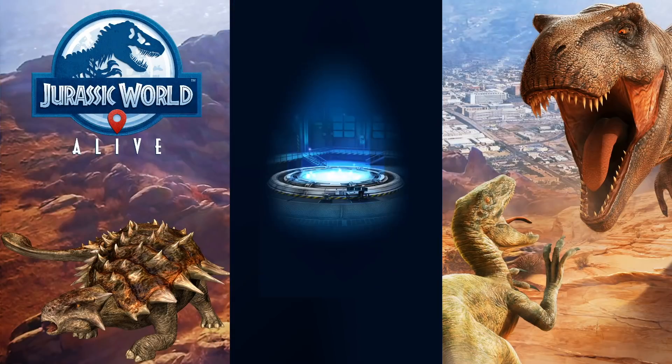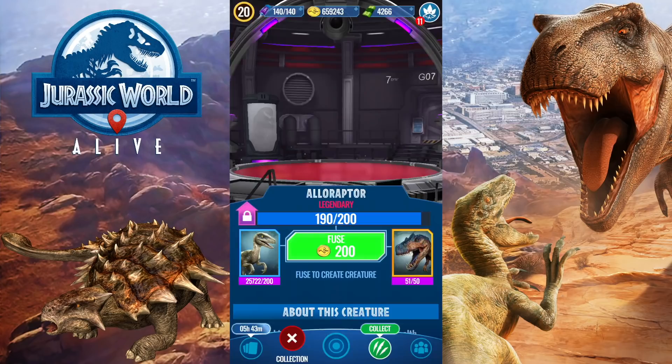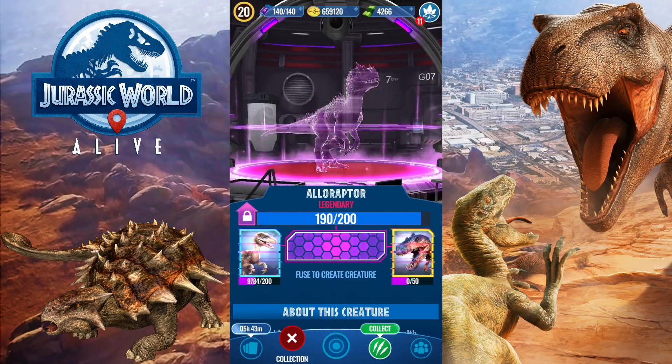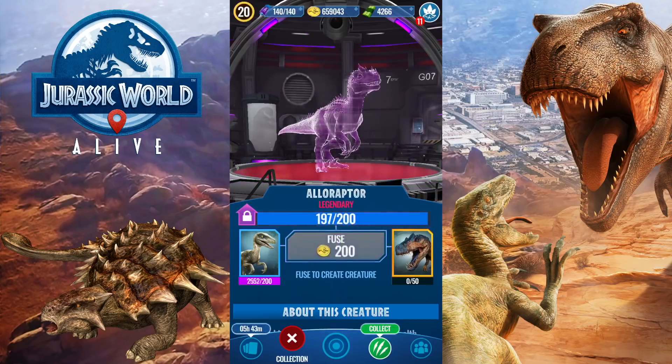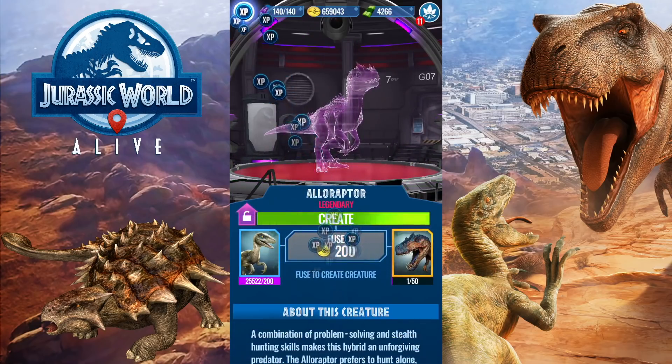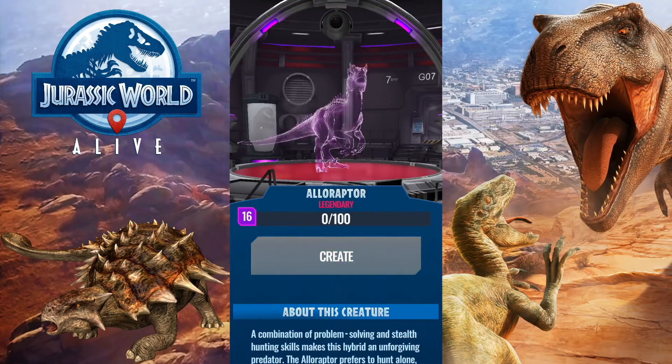Hey guys, welcome back to another JoshRoll Live video. Today we're going to go ahead and create the Alloraptor. Last fuse gave me a 10 when I needed a 20, and now they give me a 40 — just regular fusion rate stuff. So anyways, let's go ahead and create this.